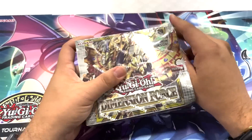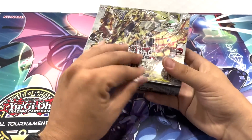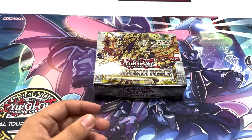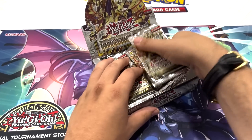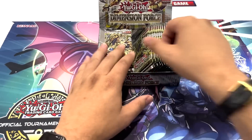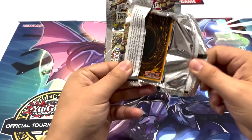Shout out to the Pendulums — Pendulums hasn't gotten some support in some time, it's been a cool minute. But this set overall is getting some love for its new archetypes and some of the more modern archetypes like Libromancers. Zombies are in here — maybe if you want to say vampires, but more zombie support as well. Just a lot of cool cards overall. I'm very excited for this video. Let's get started — this is Dimension Force first edition booster pack.